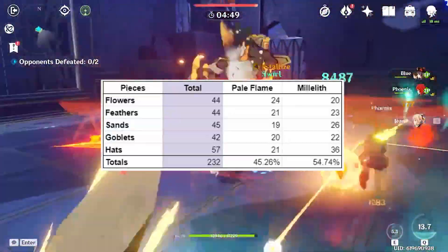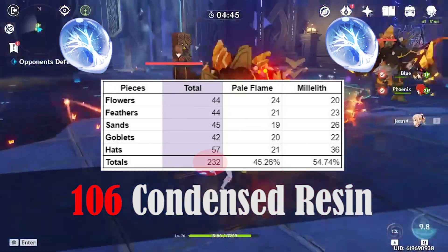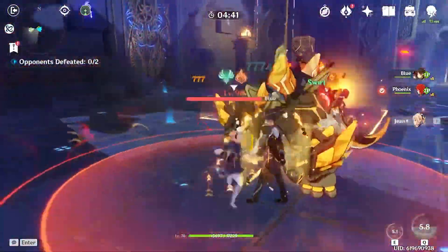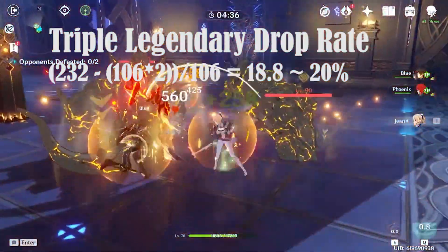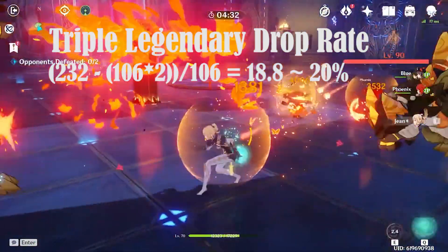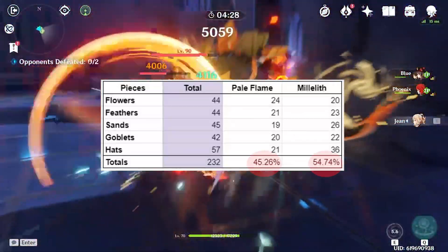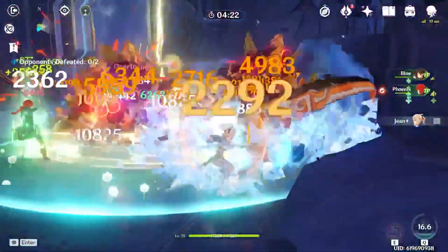First of all, let's look at the totals. From spending 106 condensed resins, we got a total of 232 artifacts that were legendary. I got mostly two legendary artifacts each run, sometimes three and never four. Based on the sample size, it looks like there is about 18.8%, or roughly 20%, chance of getting an extra legendary artifact per condensed resin. Additionally, I would have thought it would be closer to a 50-50 split for each artifact set dropping, but it seems to be slightly skewed towards the Millilift set. This may or may not be due to my sample size, but I don't have enough knowledge to answer that question.